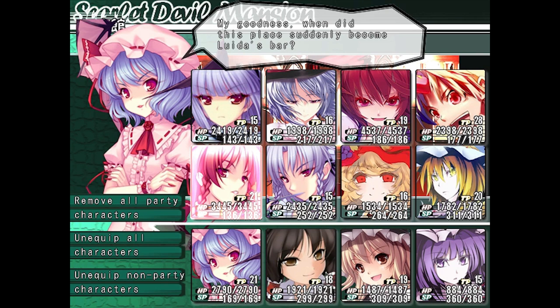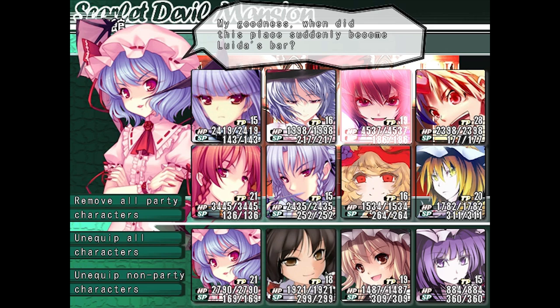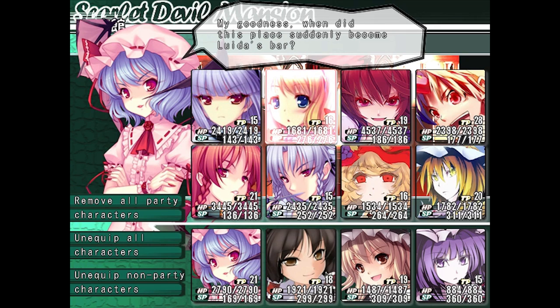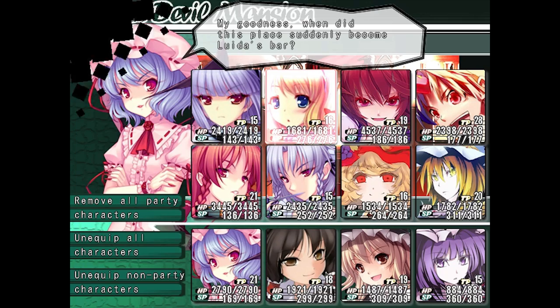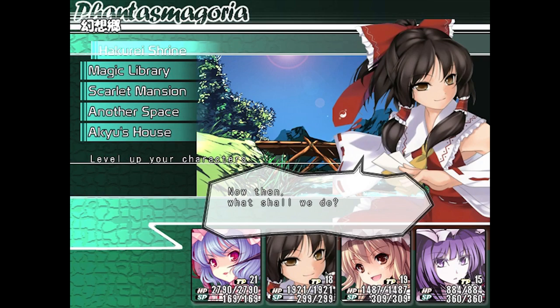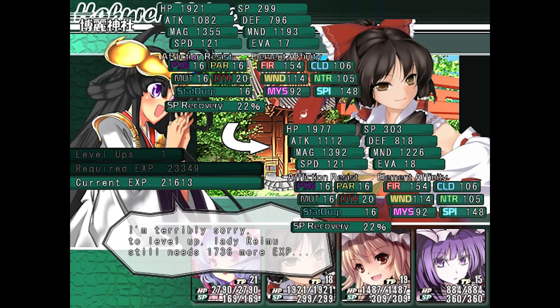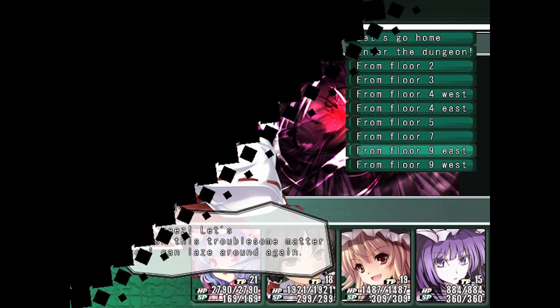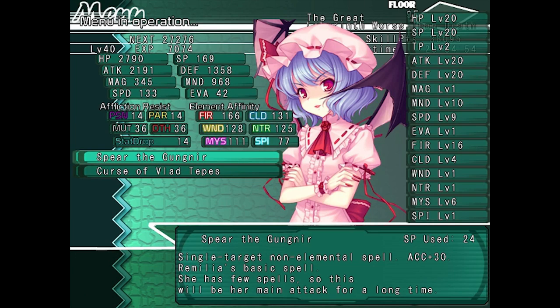I'm actually going to be changing up my party a little bit, because we have a particular person to deal with called Nitori. You all know her. We had our butts beaten by her. The thing about Nitori is that she uses fire-based attacks, so I've been beefing up my fire resistance on my characters. I've been increasing my fire resistance on all of my characters a bit to deal with this terrifying, terrifying dilemma.